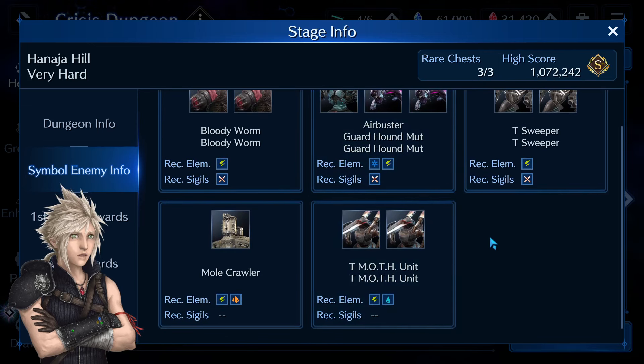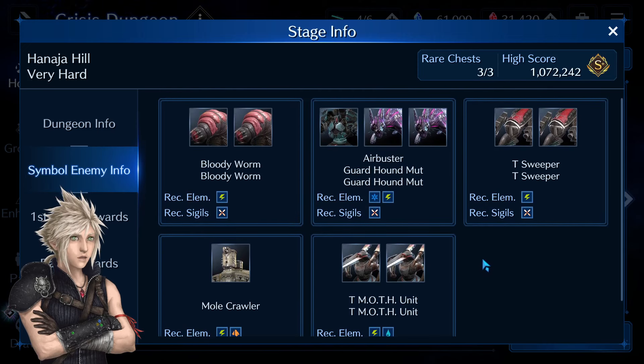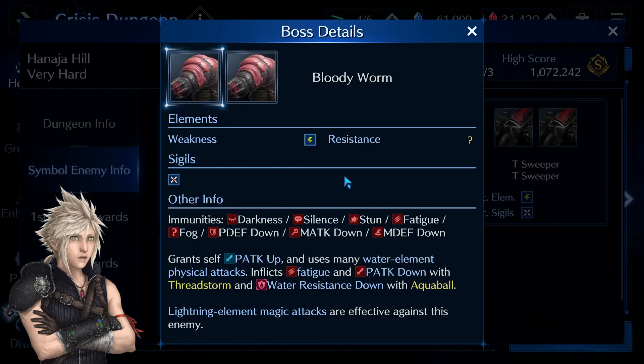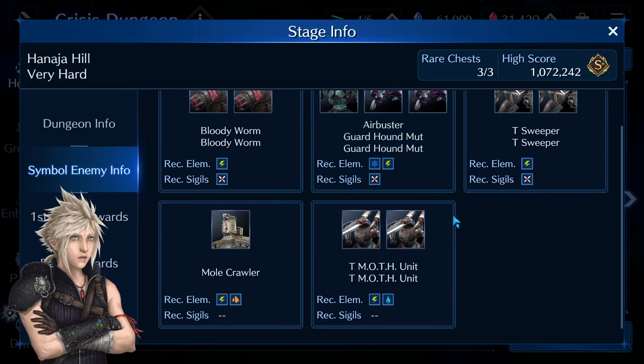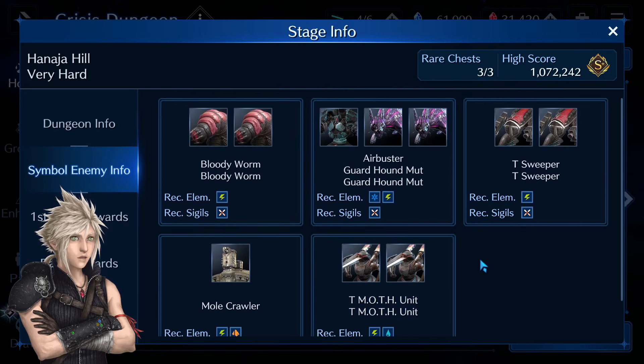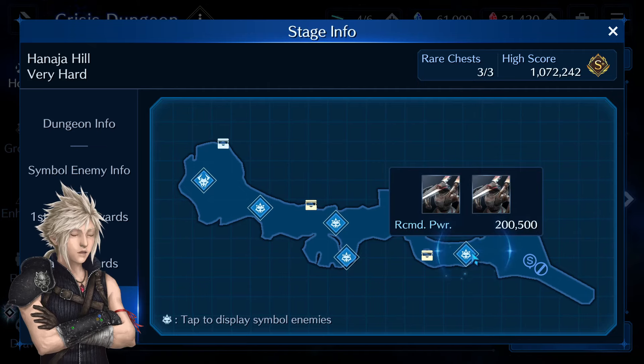The only sigil you'll need for this dungeon is the egg sigil. If you are using any physical DPS characters, bring Esuna Fatigue. Worms, as usual, are very annoying and dangerous enemies because their attacks are very damaging, they will lower physical attack, and also inflict the Fatigue status. The other bosses are pretty much standard and rather easy to deal with.